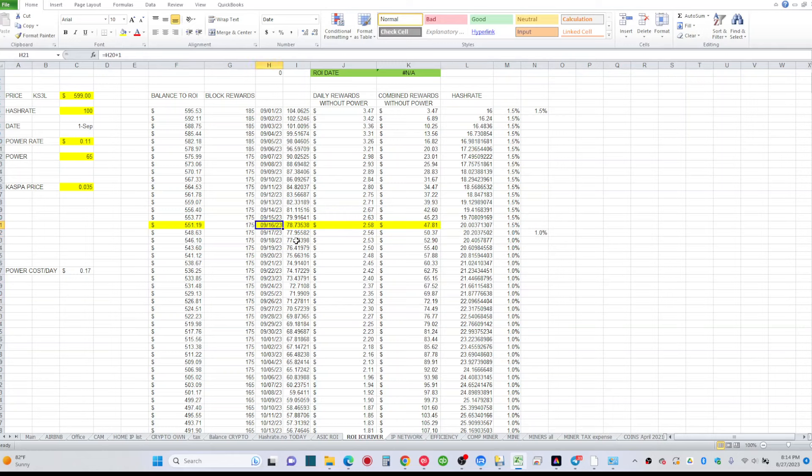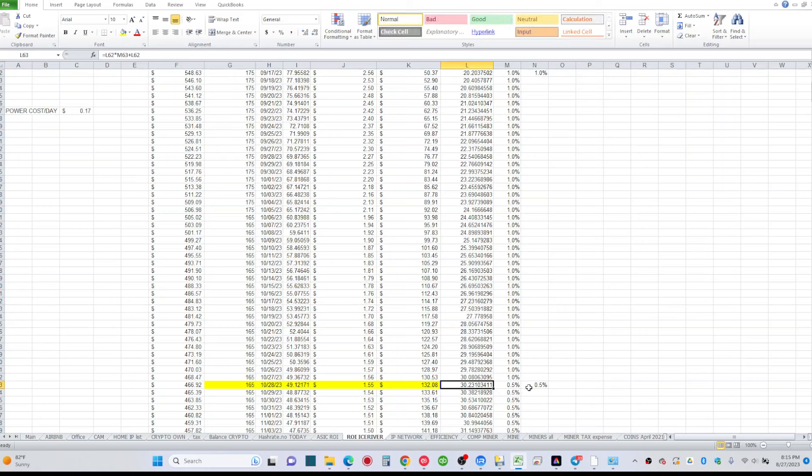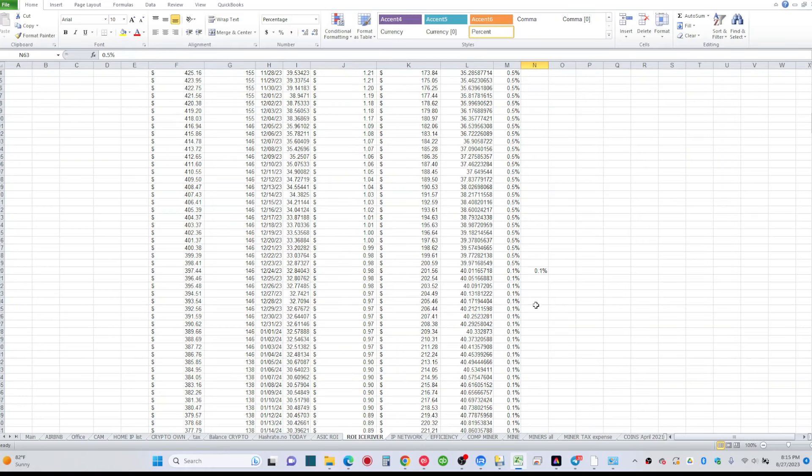This won't be very accurate since we never know how quickly we'll reach 20 petahash — new shipments could accelerate it significantly when people connect their KS3s. After hitting 20 petahash, the model switches to 1% daily increase until 30 petahash, then 0.5% to 40 petahash. After 40 petahash around year-end it slows to about 0.1% since rewards won't support rapid growth unless new equipment changes everything.